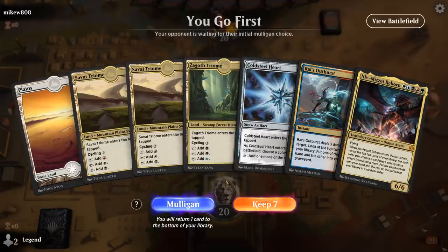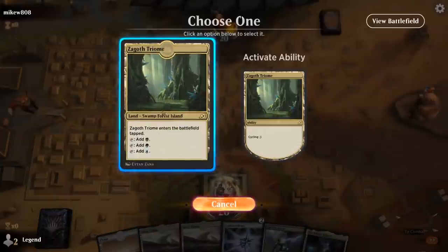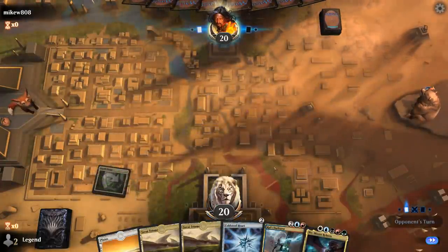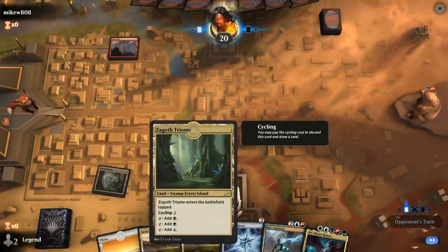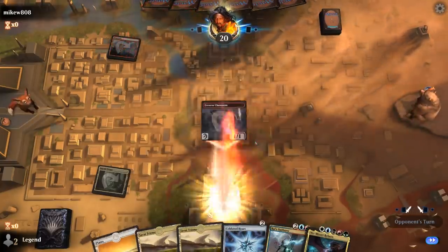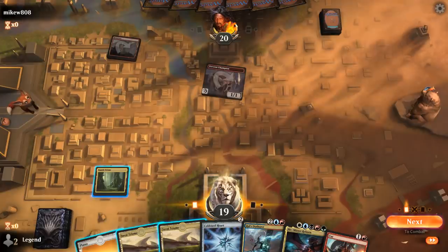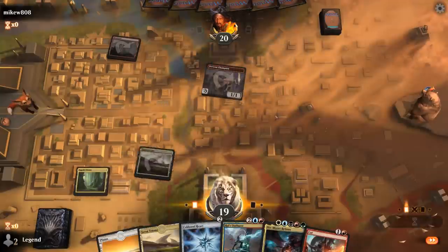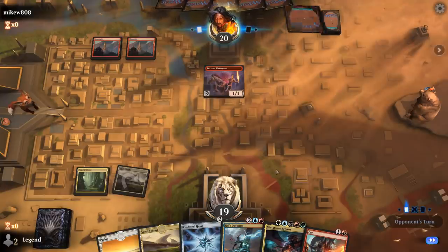We're on the play with a lot of taplands, but we do have a Cold Steelheart, so we can probably cast a turn 4 Niv-Mizzet if we find another untapped land. We kick things off with Zagoth Triome, and Cold Steelheart will probably name Blue, Black, or Green. Opponent is on turn 1 Fervent Champion, which we cannot cut here. I think we wait a turn so we can save our mana for turn 4 to cast Niv and try to find a Deafening Clarion, which is going to be key in this matchup.